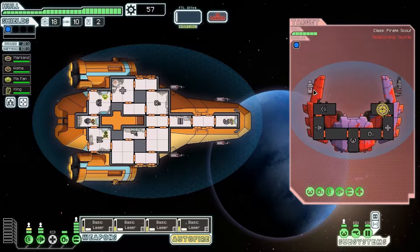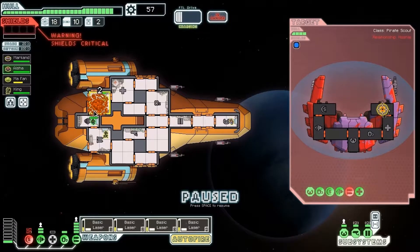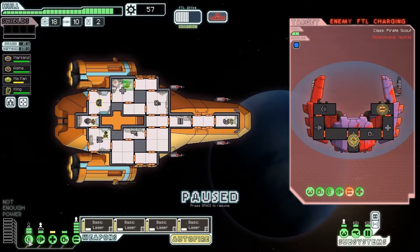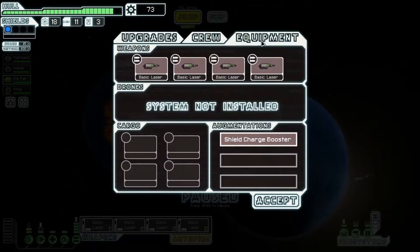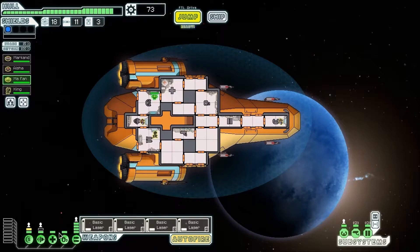Gonna set them all to fire on the weapons because we want to take out that missile launcher as fast as possible. They did get one shot off and they hit our shields, so we need to get that back up. They're done. Oh sweet, we already got an augment — Shield Charge Booster! Boosts the ship's shield recharge rate by 15%. That's awesome, right off the bat.